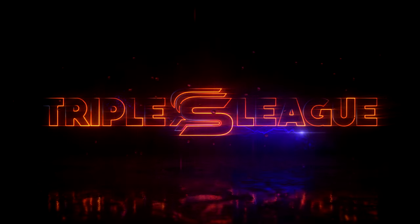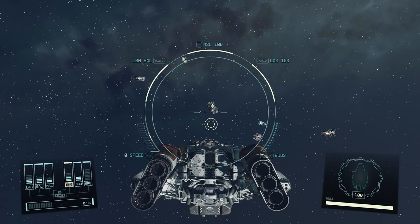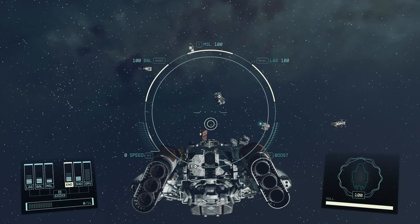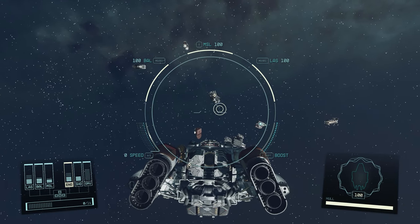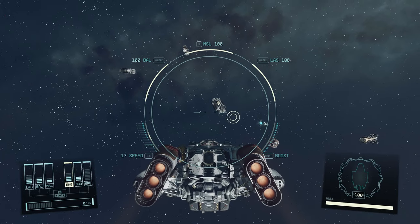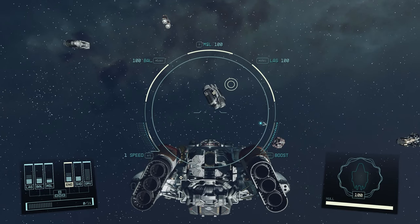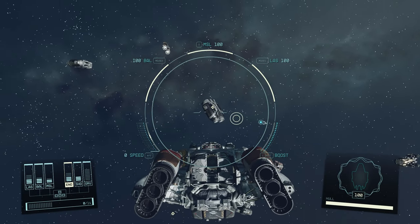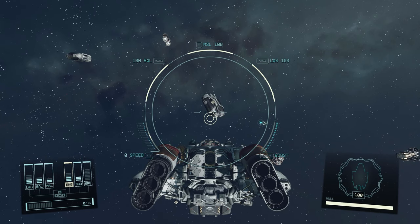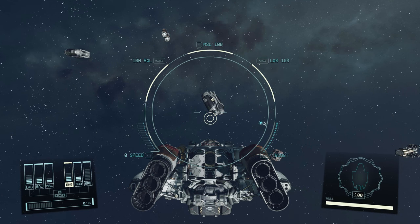Hey everybody, this is Ash for the Triple S League with a guide to Starfield. You may be wondering, after you've completed your first battle, how on earth do you salvage stuff from a ship you just destroyed? I've got a piece of a Crimson Fleet ship right in front of me. It's got a little indicator on it, but it's not immediately obvious how you actually salvage stuff from this destroyed ship. If there was a tutorial on it, somehow I missed it, so I thought this might be helpful.